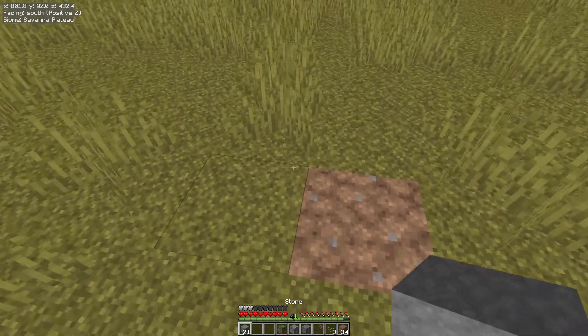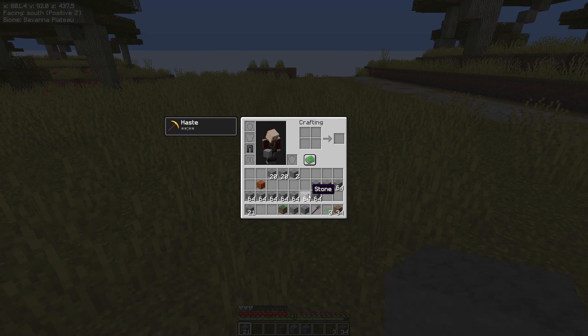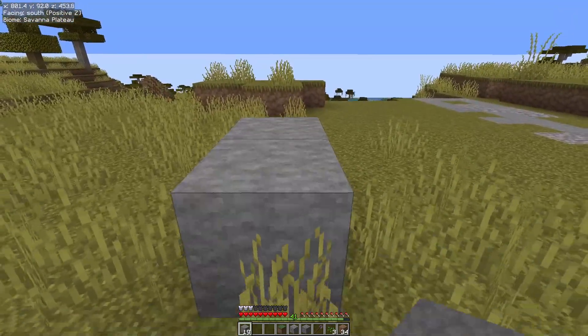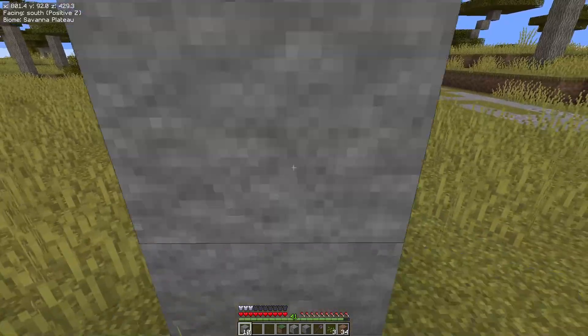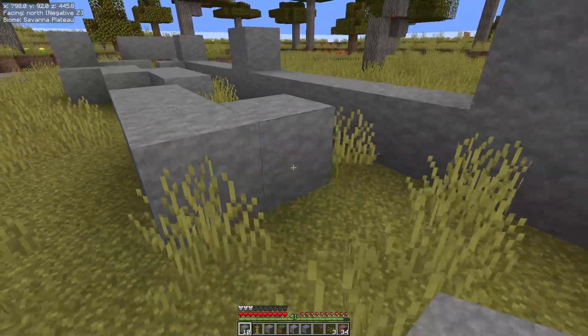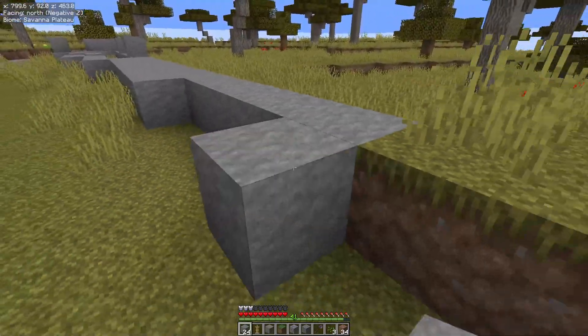So what does this tweak do? It's exactly what it says on the tin. When you run out of blocks, if you've got them in your inventory — I've got loads of stone here to demonstrate this — it will automatically restock it. So instead of having to click that middle mouse button, see how that replaced it? As it gets down, it just restocks it as soon as you run out.